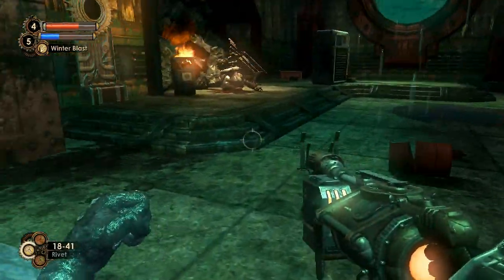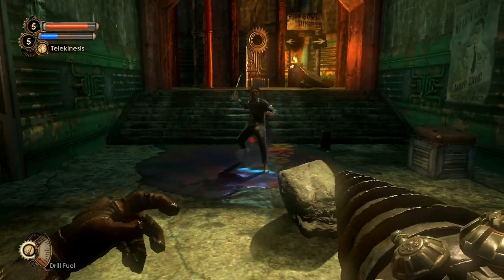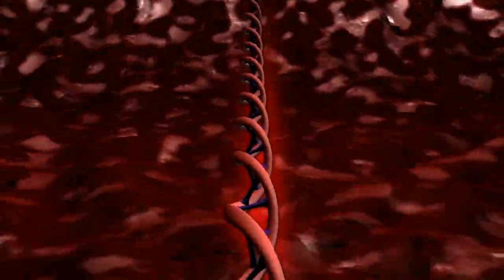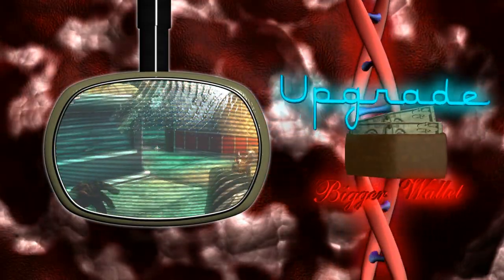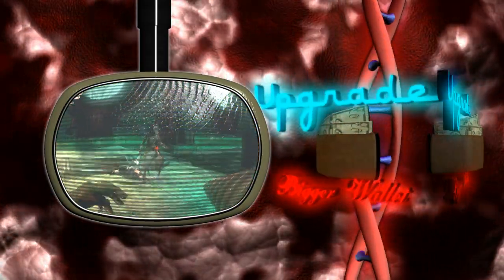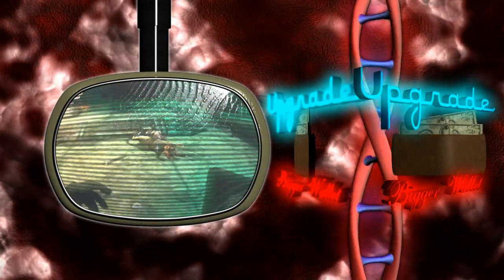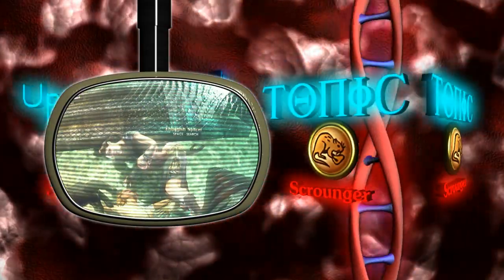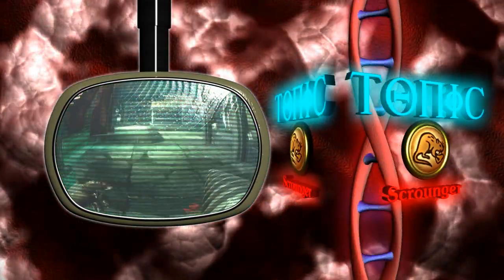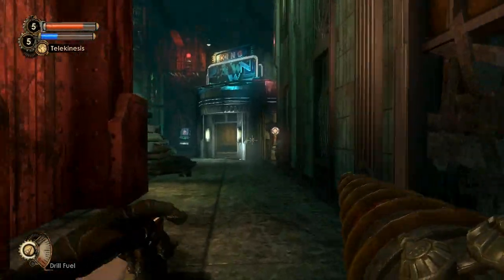As soon as you pick up the research camera, you should fully max out your analysis of thuggish splicers, who only carry melee weapons like wrenches and pipes. The reason is that Pauper's Drop is the first district where you have the camera, and the last area you see thuggish splicers. Even more critical is how thuggish splicers grant an increased wallet size upon reaching the second level of research. Everyone loves having more money, so why pass up this upgrade? In addition, you gain the Scrounger Tonic after fully researching thuggish splicers, which allows you to search containers and bodies a second time to possibly find more items.